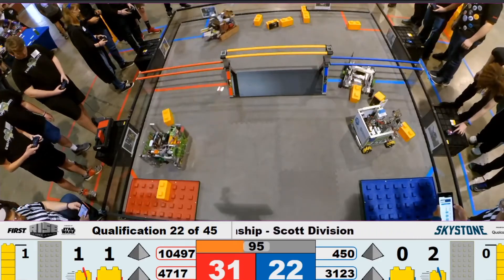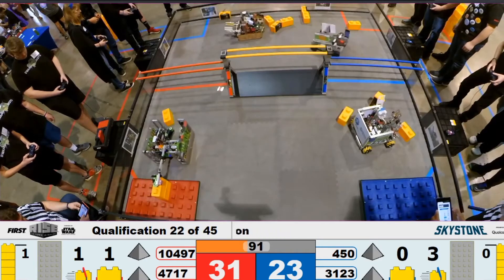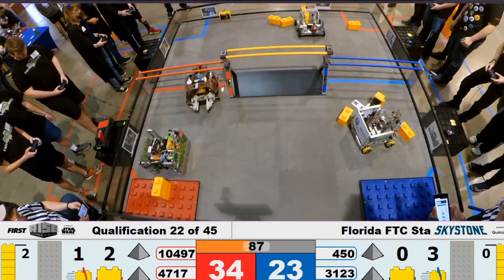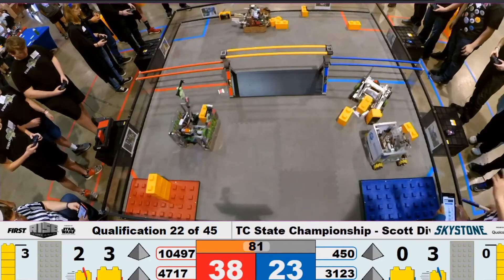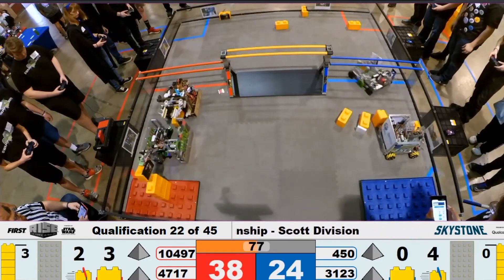3123 continues to move stones over to the building zone as swamp bots places a second stone on their foundation, going for a third. 4717 is delivering the stones to swamp bots. 3123 moves another stone over and it looks like Blue Alliance has a capstone that has been placed on the ground.